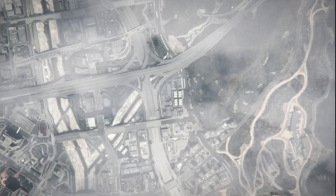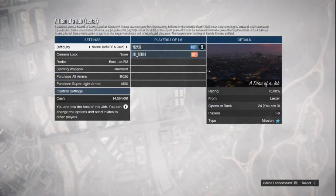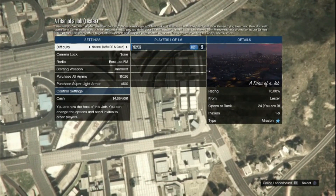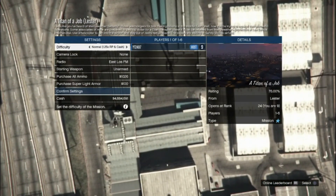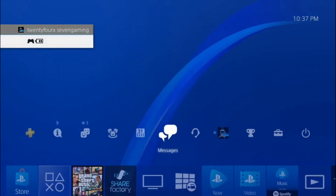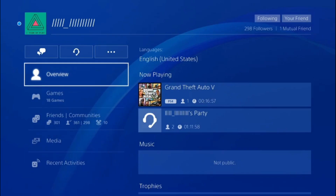Once you load into the Titan of a Job, ask your friend to quit the job. Once he sees you've joined, he can quit. After he quits, he has to go start another Titan of a Job in the invite-only session. Then you go to his profile and hover over the join button — just hover, don't actually join yet. As you can see on screen, I'm hovering over join.